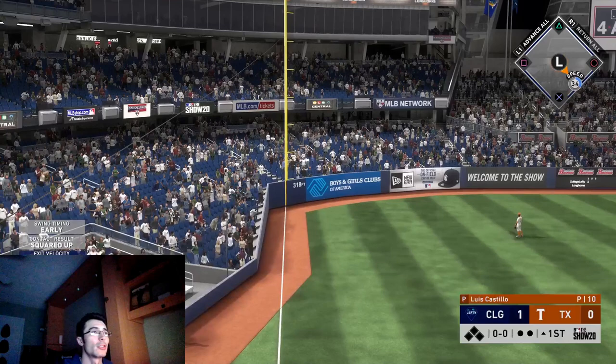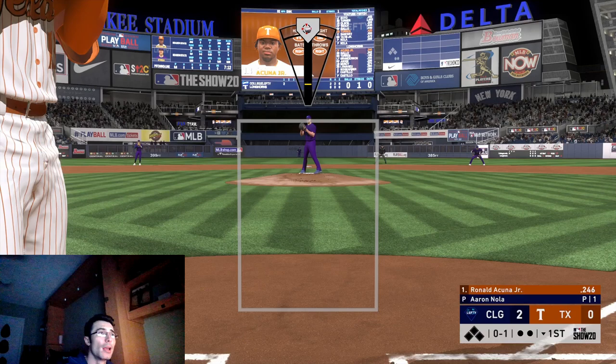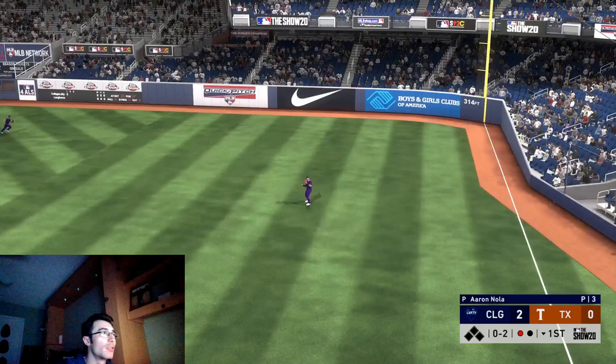Justin Turner in his very first at-bat gets a slider over the middle of the plate and hits it out for a no-doubter. Normally he's better against lefties, but 90-something contact and 70 power is usable at this stage of the game cycle. Towards the end game you're not going to want to use that Turner unless you're facing a lefty as a platoon or bench bat — there will probably be better options at that point.